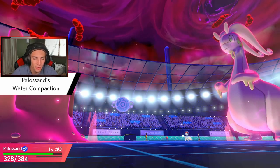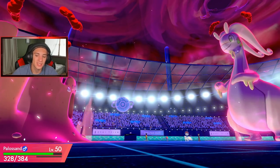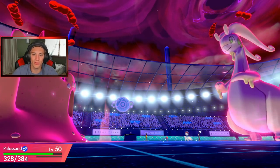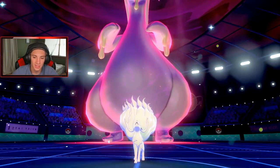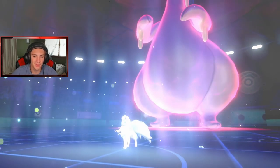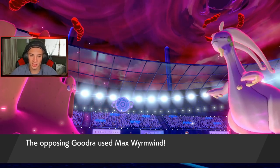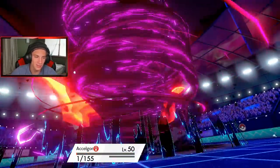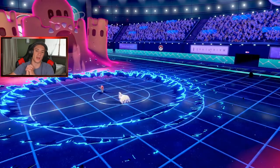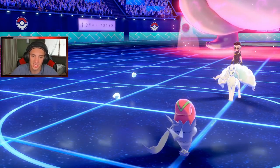Gurdurr crits on itself! Three Water Shurikens was perfect. Alolan Ninetales sets up Aurora Veil — that's totally fine. It'll help him out a little when big Palossand is ready to go. We're just gonna go for Wyrmwind, and he's gonna go after my Scelidor, which is totally fine. That's gonna trigger our Focus Sash. The Incineroar's gonna come out here and take us out. He's gonna drop our attack — that's fine, we're special attacking.